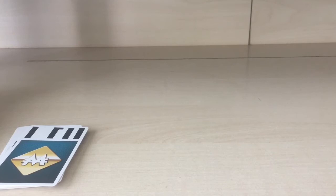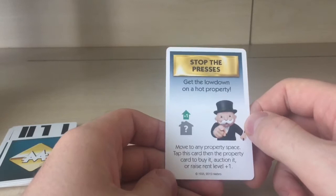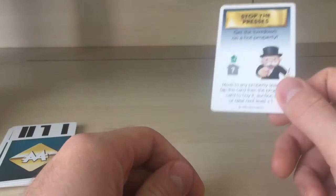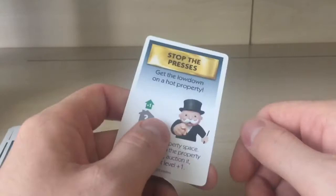Next is 'Stop the Presses' — lockdown, have property. Move to any property space, tap this card, then buy it, or raise the rent level. This is basically the same card as the 'Deal of the Week' from a few cards back — just a different headline, but the same mechanic of moving to any property space.